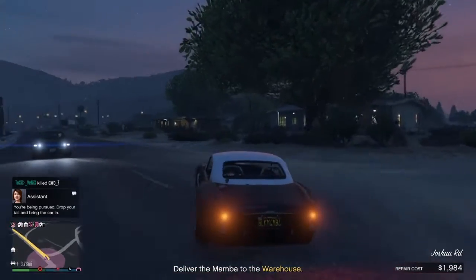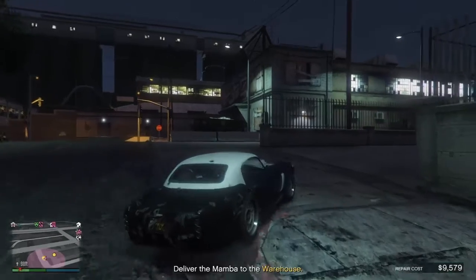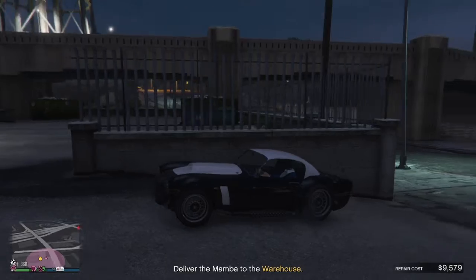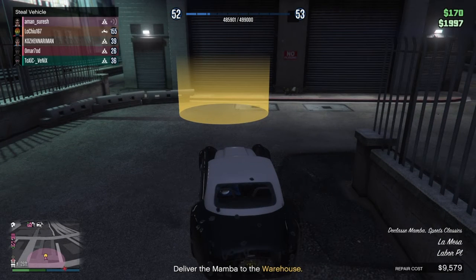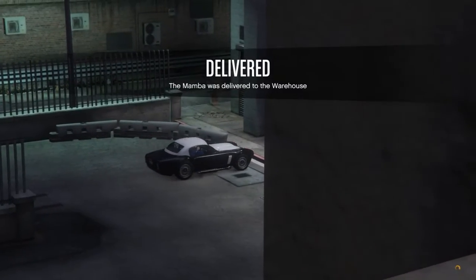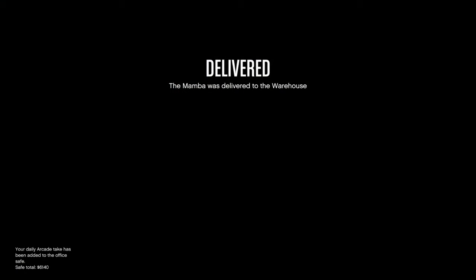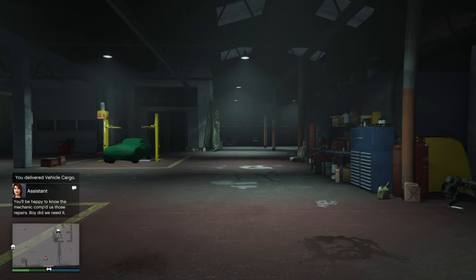As you can see, I have reached my warehouse. The repair cost is around $9,000. I want to show you that the money I'm holding is approximately $2,000. When I enter this warehouse, on the screen you get to see that the mechanic did the work for us for free.